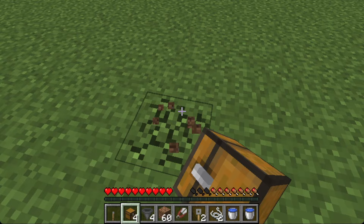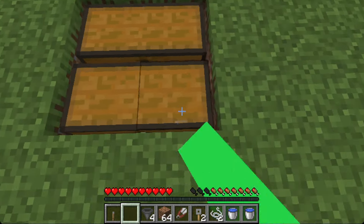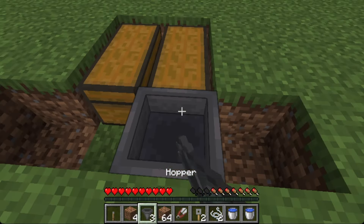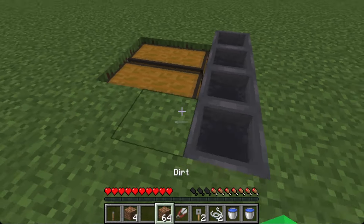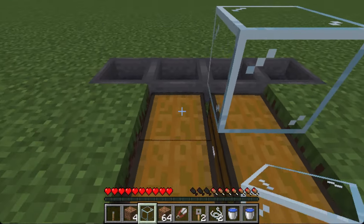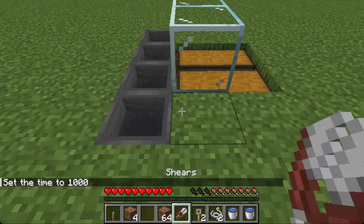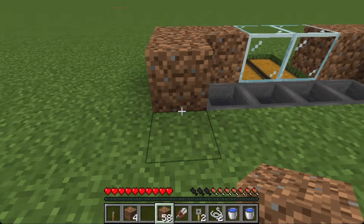First thing we want to do is mine out a two by two area just like this, then place the chest. Now we mine four, we'll put the hoppers into the chest, and hoppers into hoppers just like this one. We'll then take the glass and put it right on top of the chest, and then we will take dirt and put it just like this way — it's kind of circling around the hoppers.